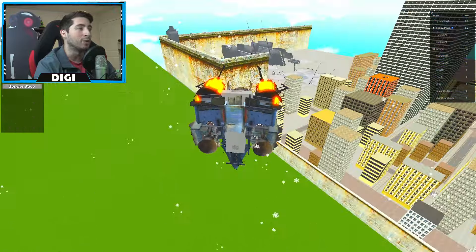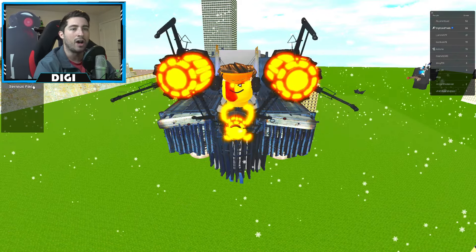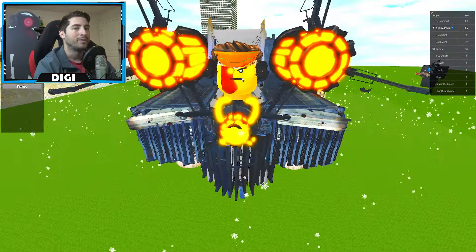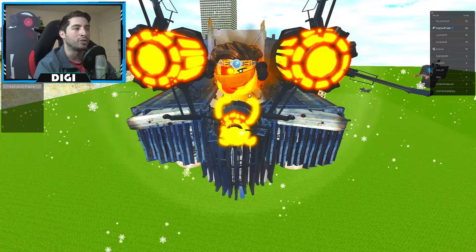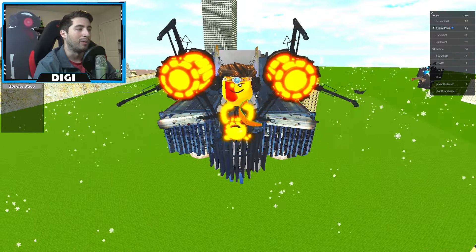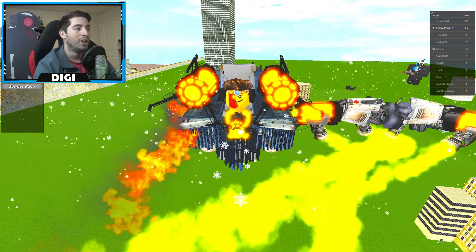Protection glasses — epic gamer mode activated. Protection glasses off, serious face, okay smile. Protection glasses on and then destroy — oh my god, oh my goodness, and there they go.